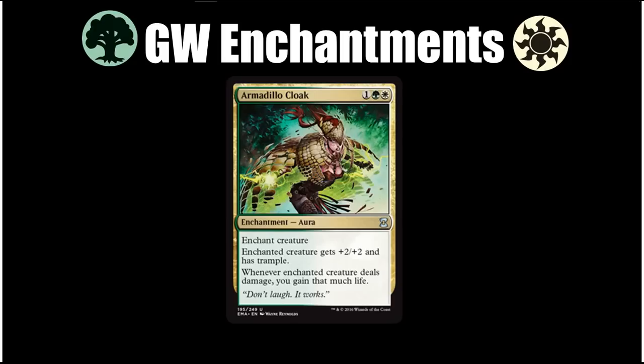We begin with green-white, where the signpost uncommon is Armadillo Cloak. The archetype is green-white enchantments — green and white have tons of quality enchantments to play, such as Armadillo Cloak, which is a pretty beastly aura, and the deck also has some enchantment payoffs. There are five cards at common and uncommon that give you payoffs for playing lots of enchantments, and the order I have them in is the order I value each of them in this specific archetype.